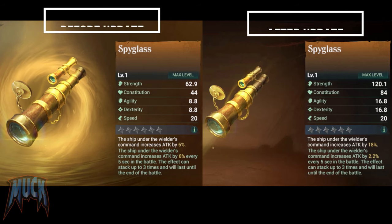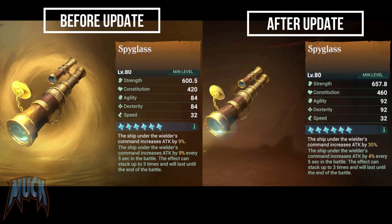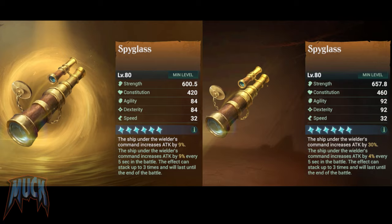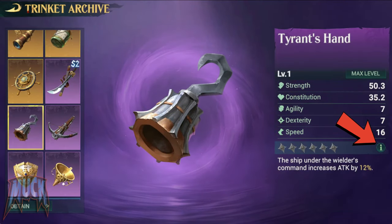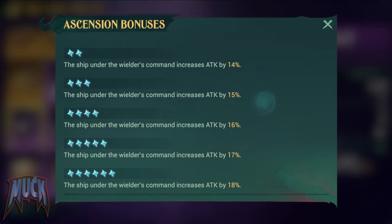With the new update the legendary trinkets are now definitely stronger than the epic ones, and some also have special stackable buffs. If we click here at each trinket menu, we will see the ascension of its buffs per each level.